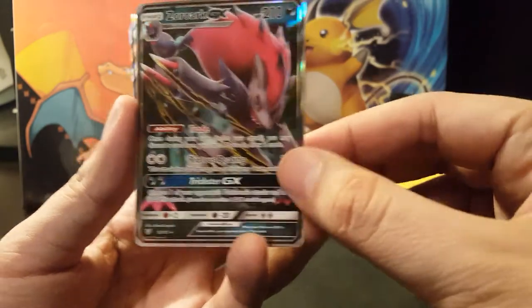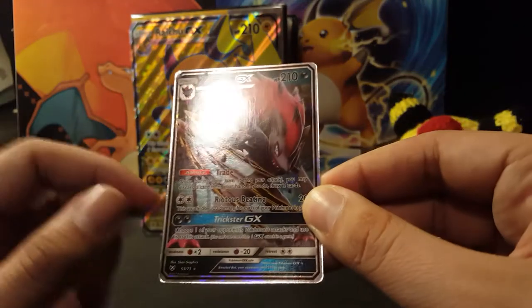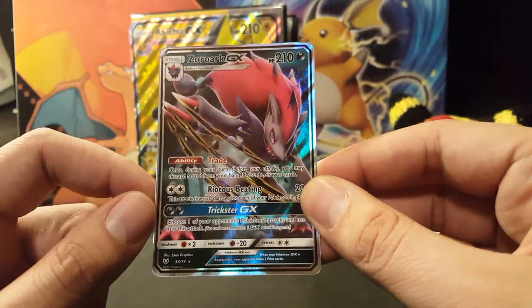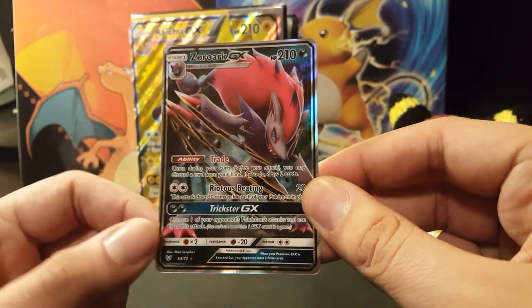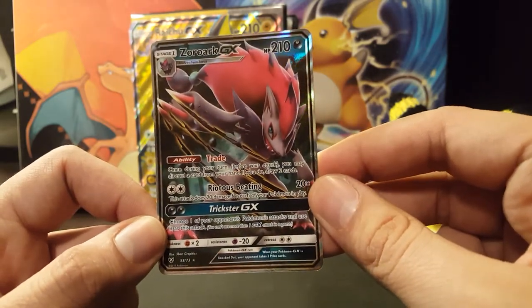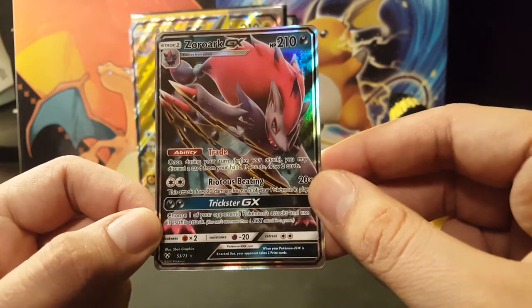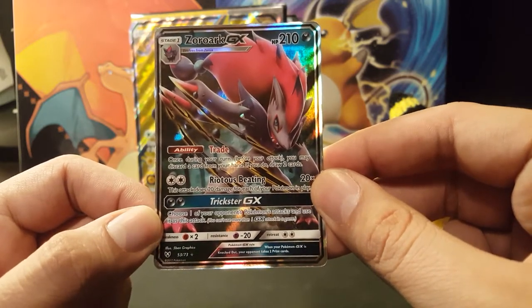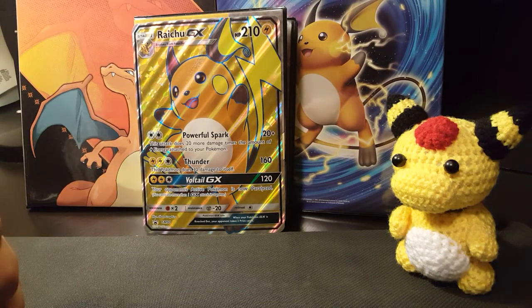Nice — we have a GX and it's Zoroark GX, one of the more valuable ones in the set. The ability: Trade — once during your turn you may discard a card from your hand; if you do, draw two cards. Very useful. Riot Beat: this attack does 20 damage for each of your Pokémon in play. Not too bad. And Trickster GX: choose one of your opponent's Pokémon's attacks and use it as this attack. That could be very troublesome in the TCG.